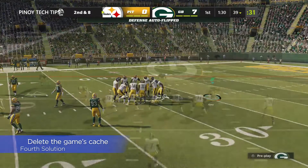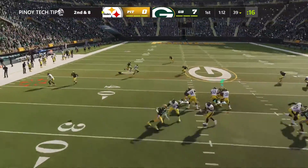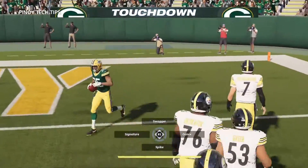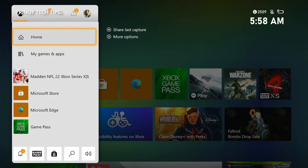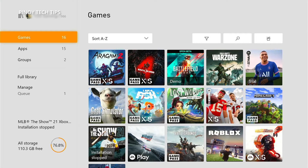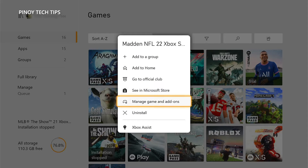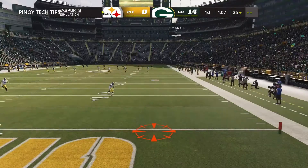Fourth solution: delete Madden NFL 22 cache. Your console's operating system creates temporary files and saves them locally to make your gaming experience smoother. However, those files can get corrupted and cause various issues. Delete the save data so your console will create a new cache. Press the Xbox button, highlight My Games and Apps, and press A. Select See All, highlight Madden NFL 22, and press the menu button. Highlight Manage Game and Add-ons, press A, select Save Data, then select Delete All to remove the cache. Open Madden NFL 22 again and see if the problem still occurs.